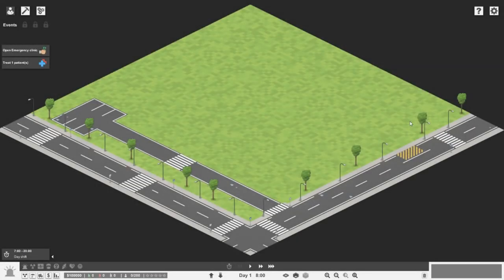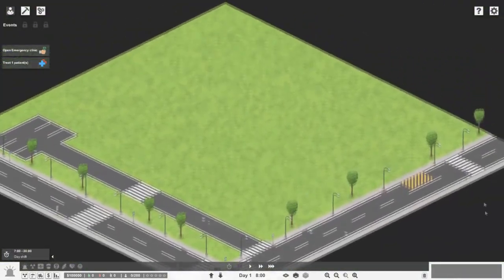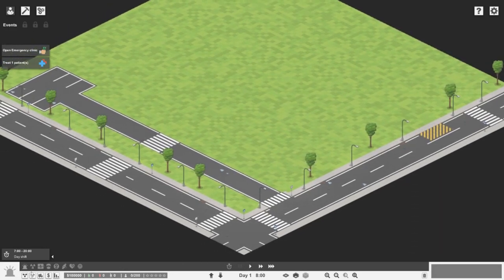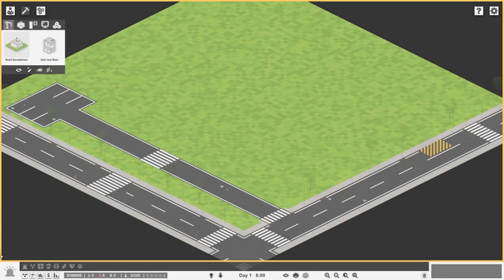Hello everybody and welcome to the new mega build for Project Hospital. We did start another series recently but we fell into some traps — the money going out was a lot more than money coming in. So we're going to try to learn from my mistakes, start a new series, and hopefully get there. We're starting on a completely blank large canvas and we're going to start building the emergency clinic. Let's get straight into it — we're on pause so we can build freely.